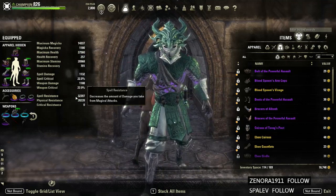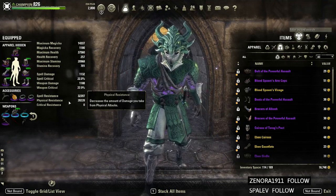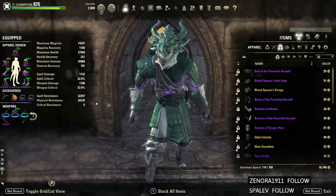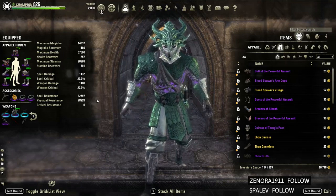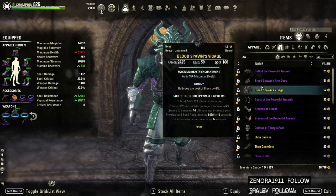Throwing on Earthcore, we're at 32k and 28k. The soft cap for your spell and physical resistance is around 32.5k, so you're safe and doing fine. You'll definitely be over the cap when you have Blood Spawn active.